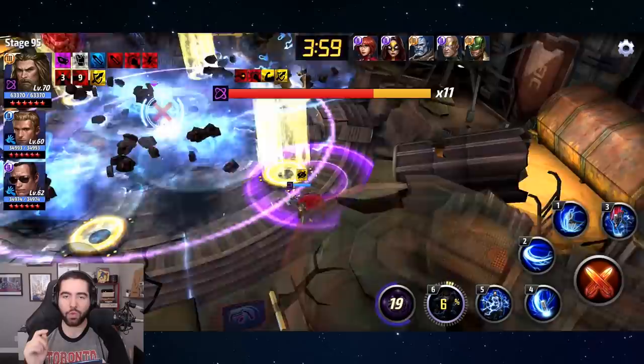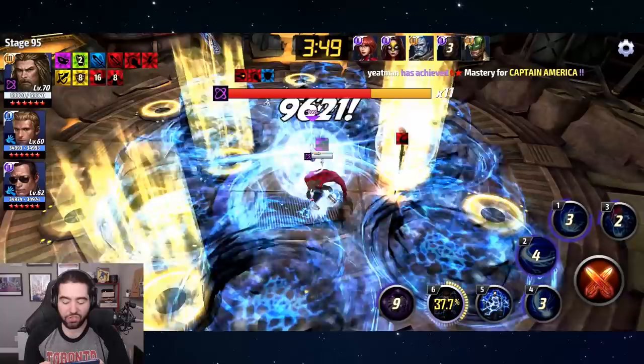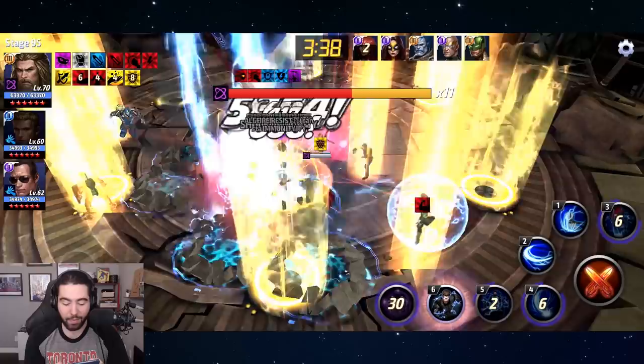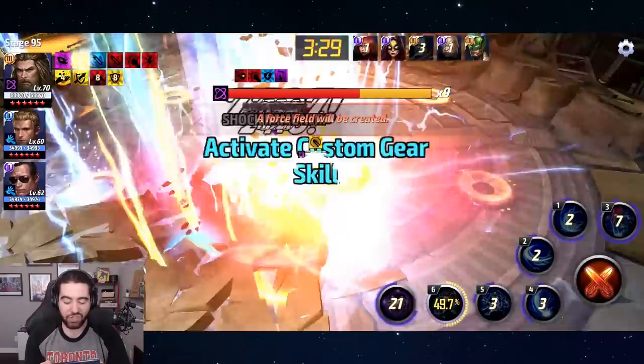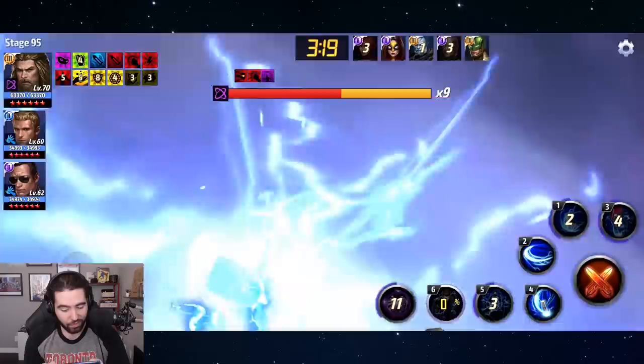We're off to a pretty good start, not nearly as fast as the other Thor video in December — if you guys remember, we did a 44-second clear, which was pretty bananas. I've since tried to replicate that with the same strikers and team-up on a higher stage and just haven't gotten the same results. But the really nice thing about Thor specifically is that he can actually clear stage 99 — I've seen video evidence of Thor clearing stage 99 of Ebony Maw with a CTP of Energy.